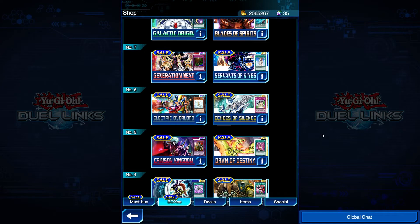Alright, that's going to do it for episode five. I still really enjoy making this series. Next time we're going over Electric Overload, which I'm very excited to talk about, and Echoes of Silence. Thank you for watching, I'll see you in the next episode. And free Karakuri — it's about time. How are you going to nerf a deck that finally got a chance to shine?